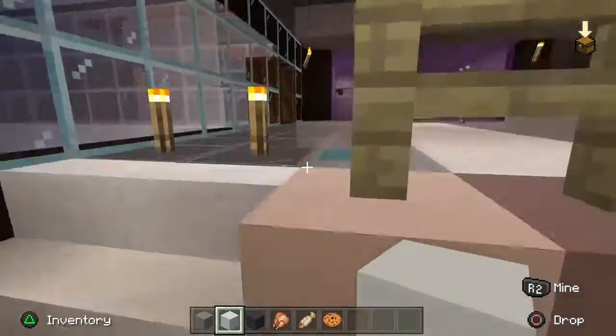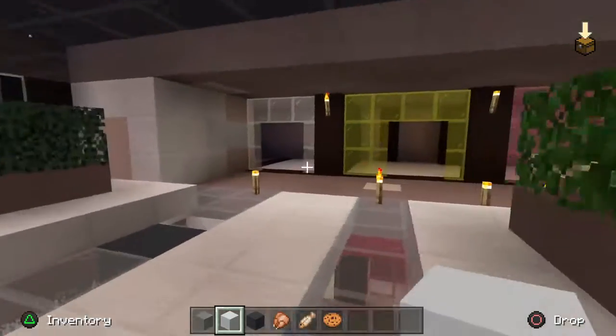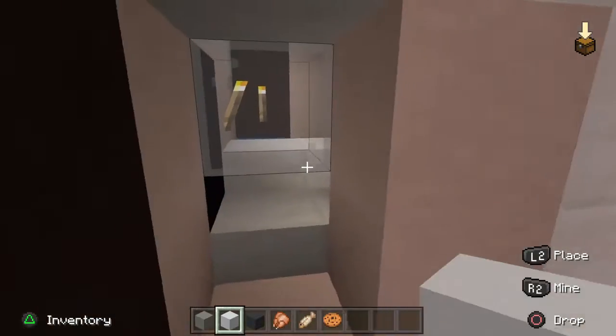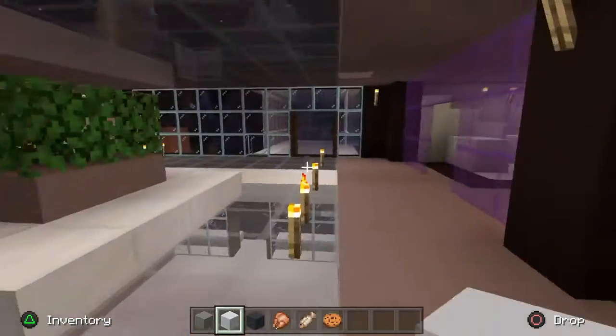We had a nice little fountain in the middle of it, which looks cool. Going up to the second floor, which I really liked — up here we had some more stores and some other toilets. There's also a pizza place up here.